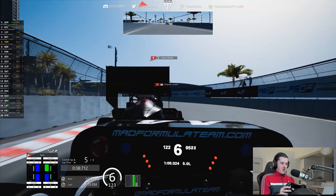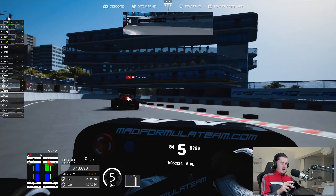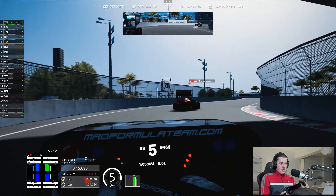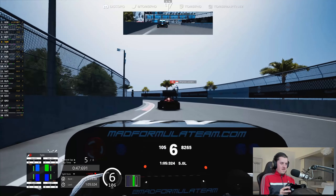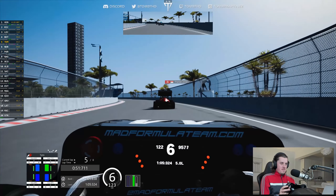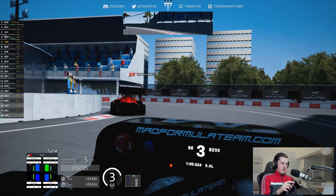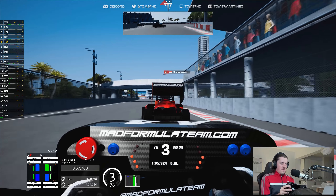Are we going to go for a move here? This will be a new overtaking spot. Oh lovely move — come on, let's get Leclerc, get that podium. Quite a gap to Ricciardo, and Verstappen out front to be fair. But lovely run through the final corner — we're going to get the slipstream on Leclerc. Into turn one, can we get this move? Three laps to go.